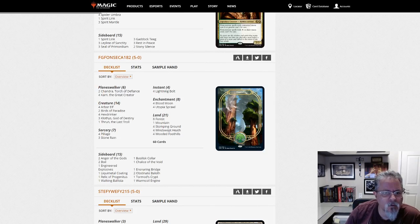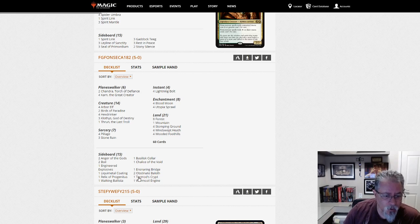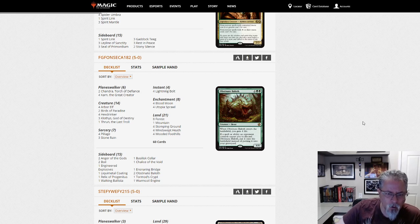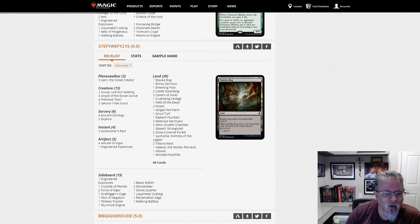FG Fonseca 182 with Gruul — this is sort of a Karn Ponza deck. It's trying to do Ponza stuff with Pillages and Stone Rains, and then doing Karn stuff with Liquid Metal Coating and animating your opponent's lands, attacking their mana from a couple of different angles. Four Blood Moons, eight Forests, and a Mountain. A slightly new take on Ponza — I'd call this more true to the heart of Ponza than some of the Gruul decks we've seen lately.